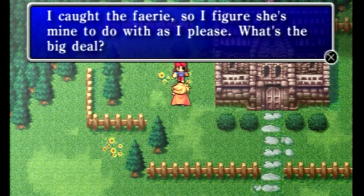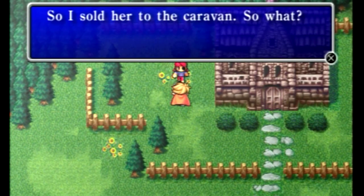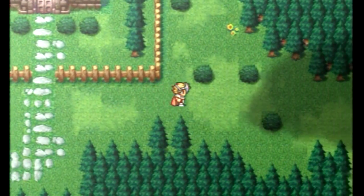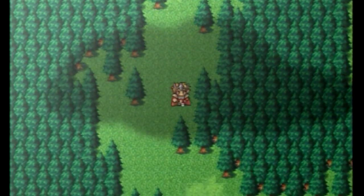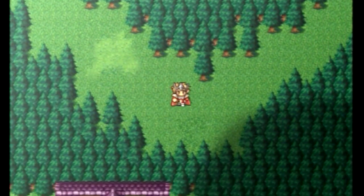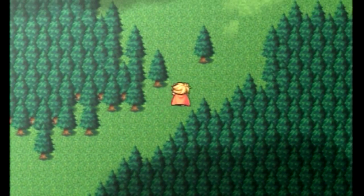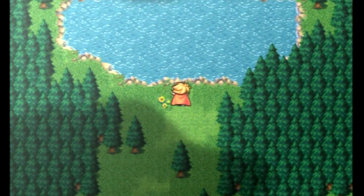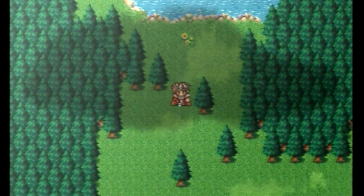This is the guy who caused the trouble - he caught the fairy in the spring over to the east and then sold her to the caravan, not that they tell you where the caravan is. The spring is over here to the east and north, so we need to find the fairy and bring her back here so that she will give us the Oxyale.